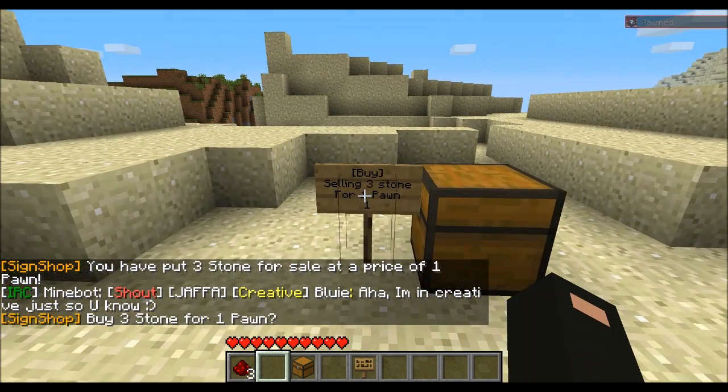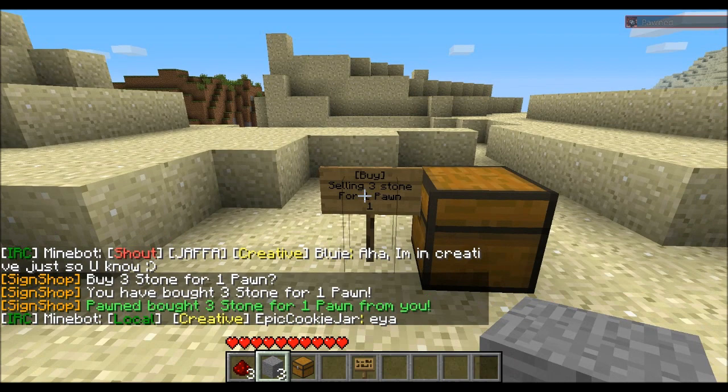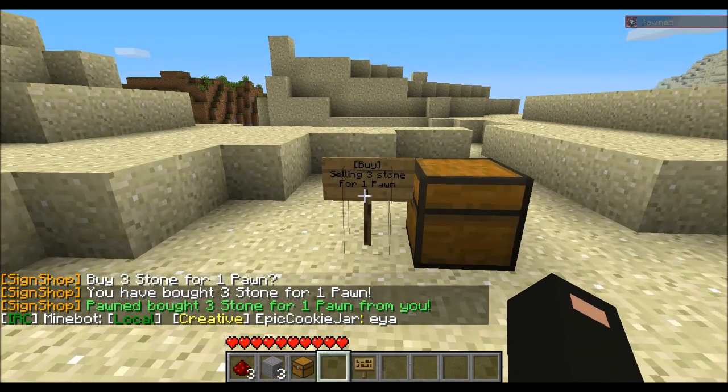Then anyone can just come along and punch your sign like so. It will say buy three stone for one pawn, and then you punch it again and it confirms it, and you get the stone, and it pays the person.